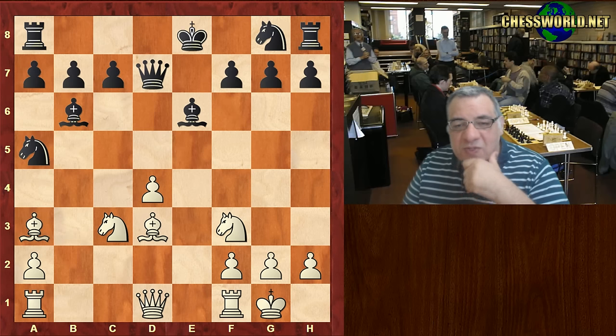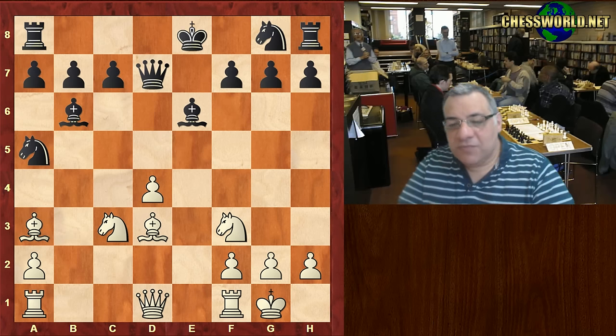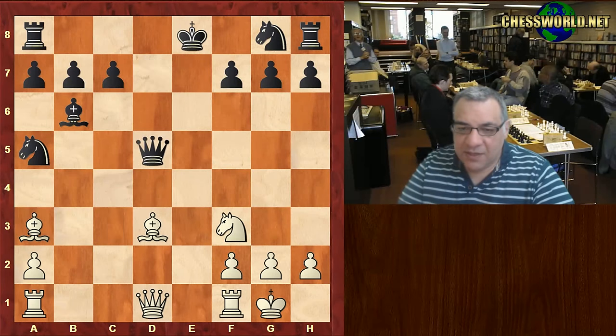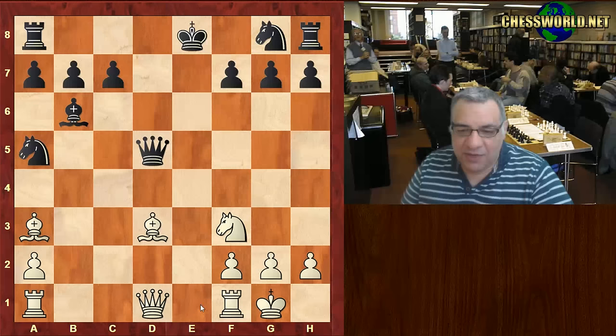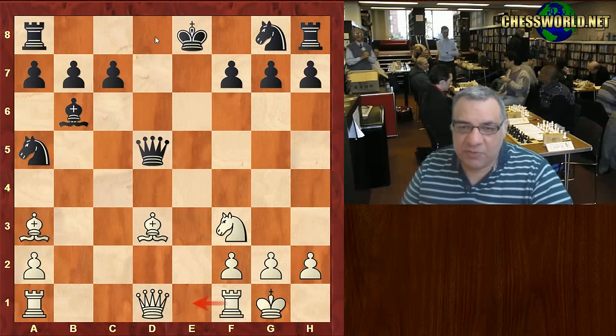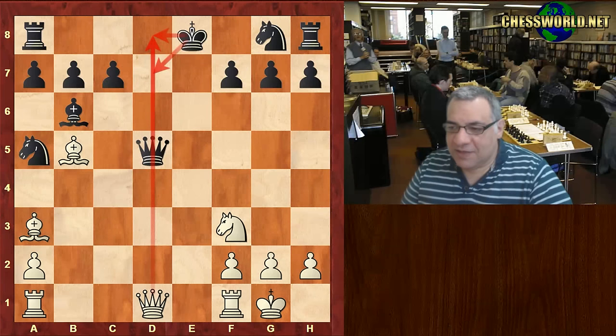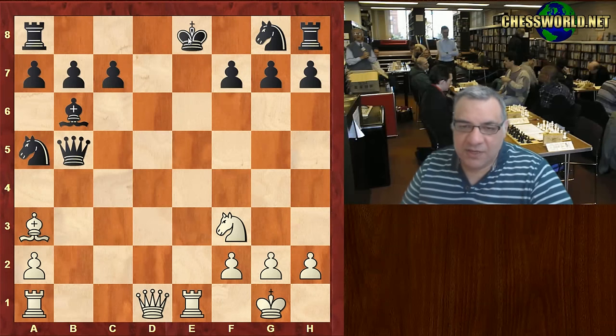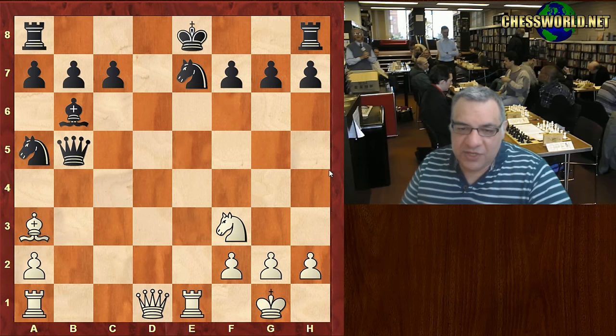That's threatening to cancel queenside castling. Paul Morphy forces matters with d5. After Bishop takes, Knight takes d5, it's already very very dangerous. Rook e1 check is very dangerous, but the King can maybe walk across the d-file. Paul Morphy's move is Bishop b5 check — making sure there's no King walk across the d-file, at least at the cost of a bishop.